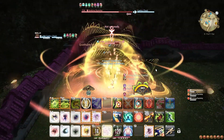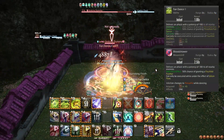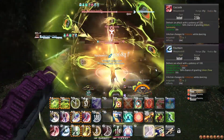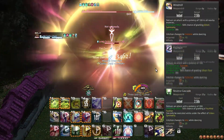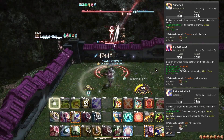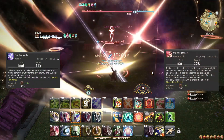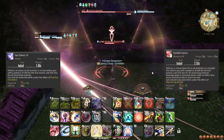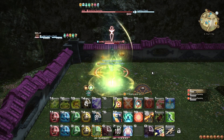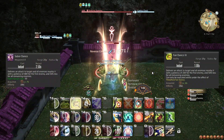For AoE adjustments: on 2 targets, replace Fountainfall with Bloodshower and Fandance 1 with Fandance 2. On 3 or more targets, additionally replace Cascade, Fountain and Reverse Cascade with Windmill, Bladeshower and Rising Windmill. Everything else in your toolkit should be used as on single target. Take note, however, that Fandance 4 and Starfall Dance strike in a line in front of you, while basically all of your other AoE options strike in an AoE either around yourself, or around your target in the case of Fandance 3 and Saber Dance. Position yourself accordingly.